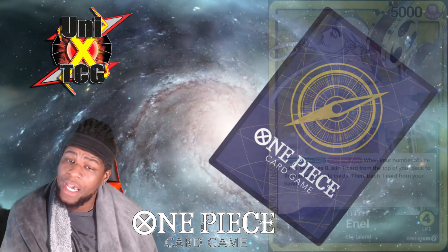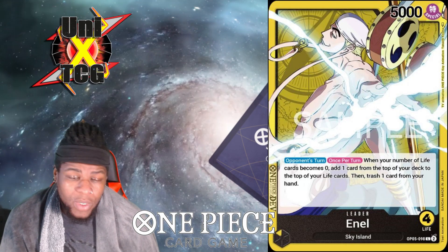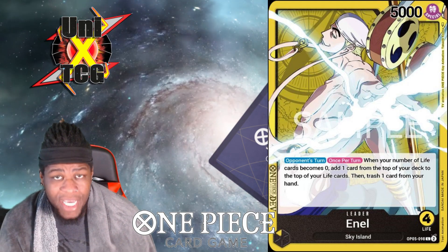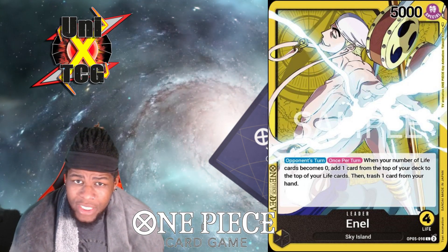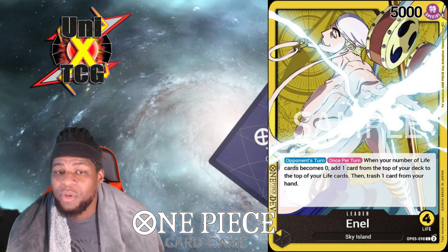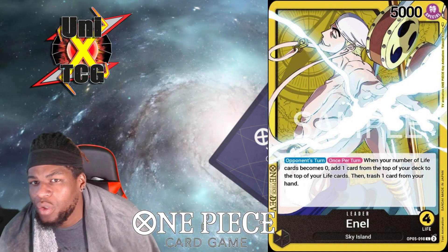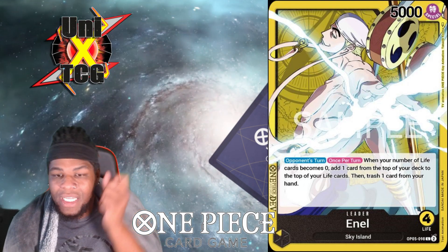Let's move into the leader: Enel Sky Island. He's a 5k leader that only starts with four life. The reason for this is his ability — on your opponent's turn, once per turn, when your life total becomes zero, you add one card from the top of your deck to the top of your life cards, then trash one card from your hand. This is essentially the entire deck's concept — like an undershirt or 'one more chance' mechanic that keeps you at one HP when you'd normally be KO'd.